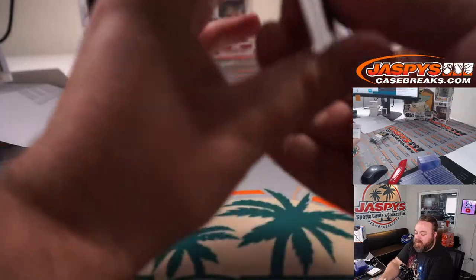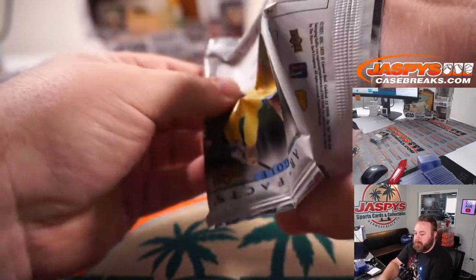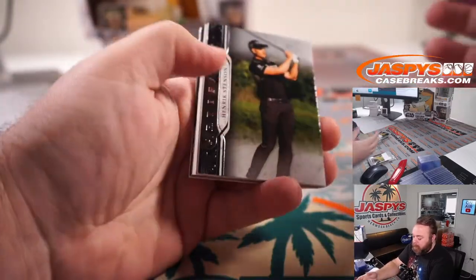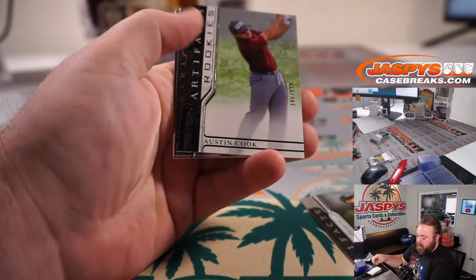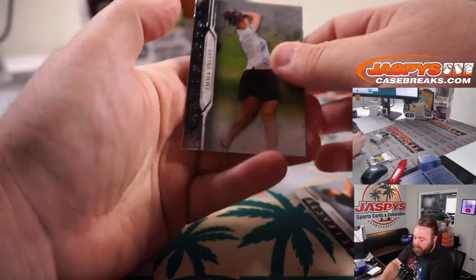Pack number 10, Danny — Henrik Stenson, Austin Cook to 9/99, Tom Lehman, and Emma Talley.